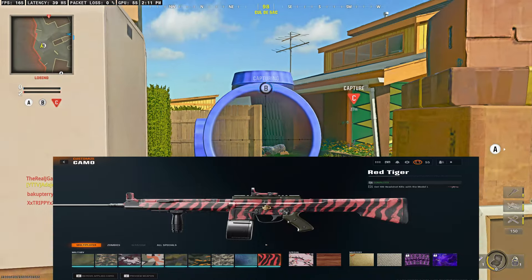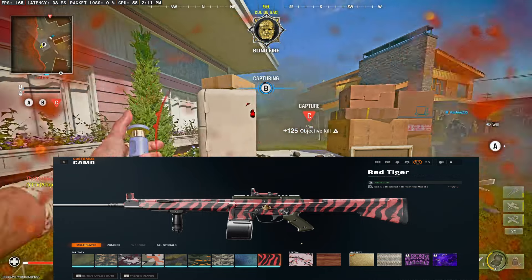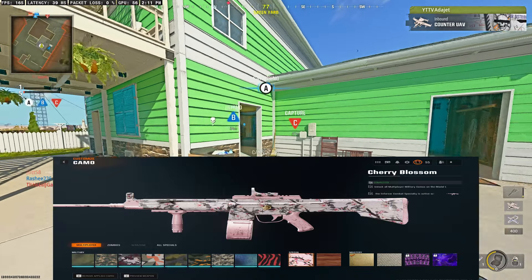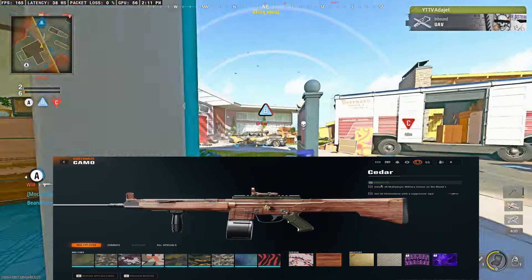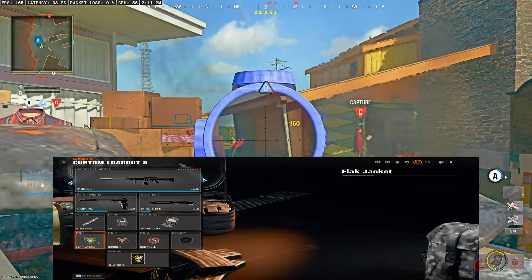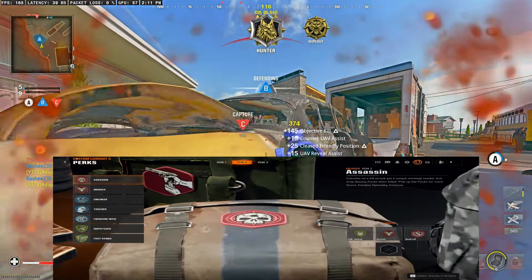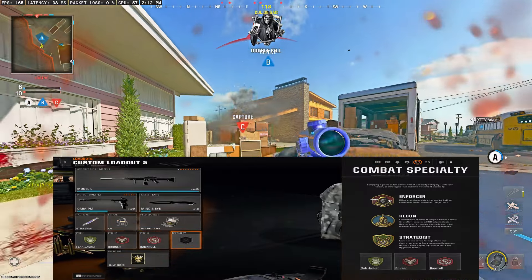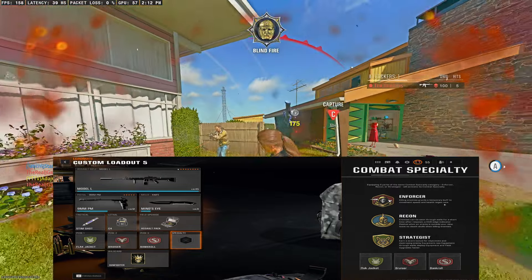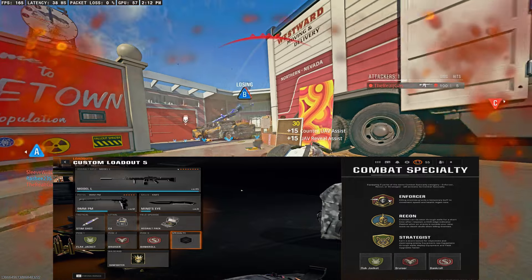Next up, we have the Model L, which I think is going to be the best Assault Rifle when Warzone drops. It has very high damage output with very little recoil, so if you haven't leveled it up yet, I highly recommend that you do. To get the Cherry Blossom camo, it is 50 kills while having the Enforcer Combat Specialty active. To get Cedar, it is 50 eliminations with a Suppressor on the weapon. To get the Enforcer Specialty, you need to run red perks: Gung-Ho, Dexterity, Scavenger, Breezer, Assassin, Bankroll, or Double Time — any combination of three will give you Enforcer, which grants a temporary buff to movement speed and health regeneration after kills. Throw on three red perks and that will complete the camo challenge.